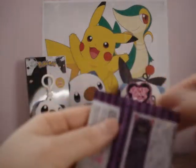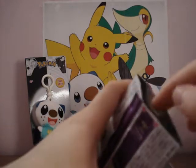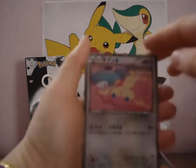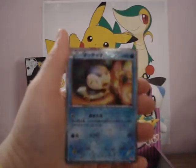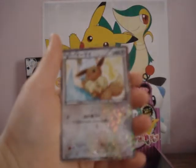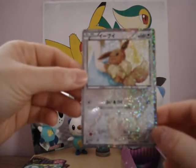Second pack. Servine. Piplup — that's really cute. And an Eevee, also a good card. I really like the hearts.